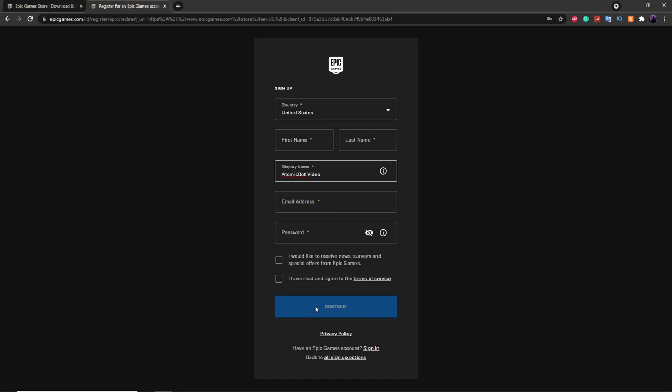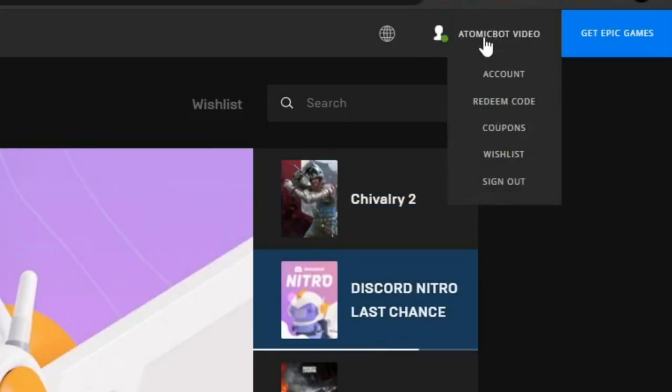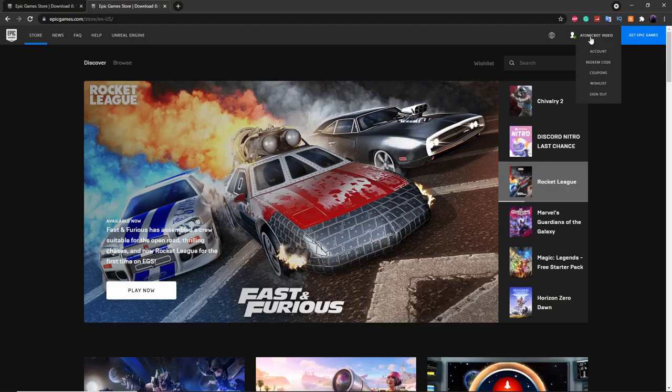Once you've filled out all of these things, click continue and just create your entire account. Once your Epic Games account is created, you'll see your account name in the top right. Again, this is going to be an alt Epic Games account, so make sure you're not using your main.